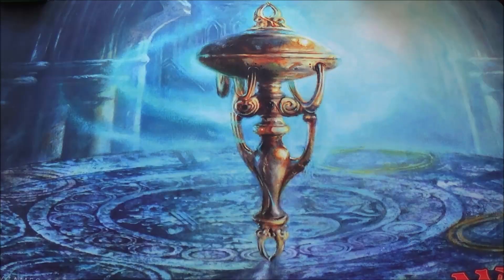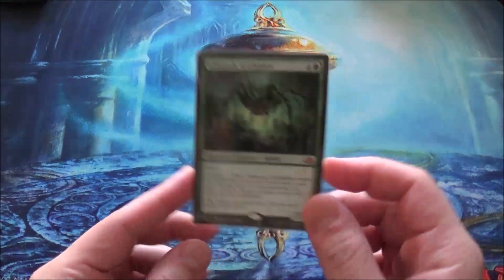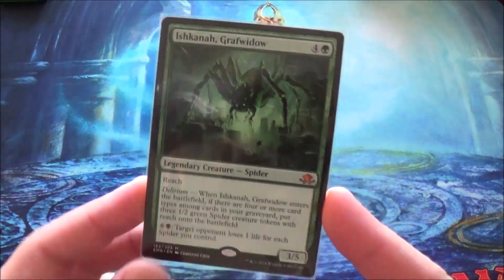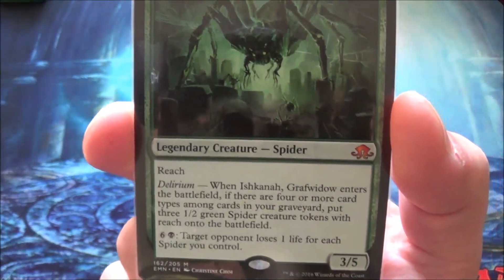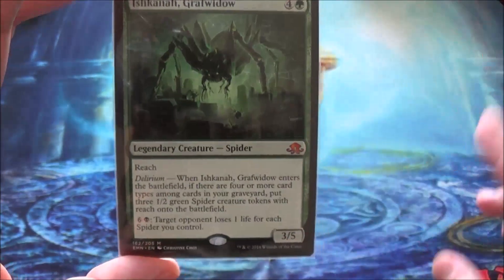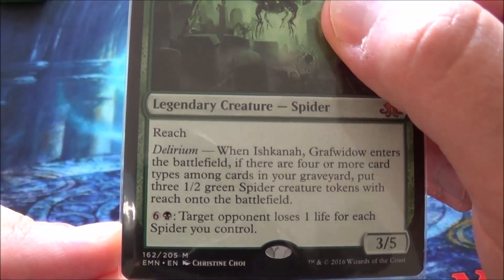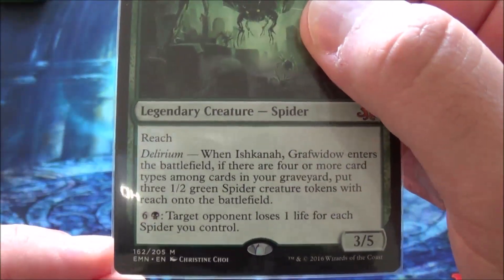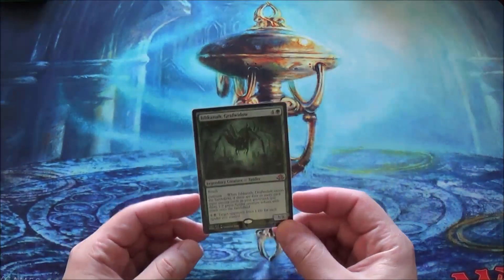Because I don't have the list on Tapped Out yet, I'm going to give you a full rundown of this deck — a really small quick deck tech at the end of the video. So what does Ishkana do? That's her name — Ishkana, Graf Widow. She makes 1/2 tokens if you have Delirium every time she enters the battlefield. Delirium means you have to have four different card types in your graveyard. Her second effect for seven mana is: target opponent loses one life for each spider you control. She makes a lot of tokens.